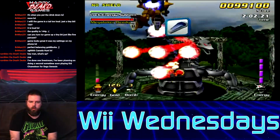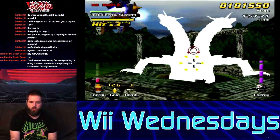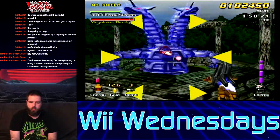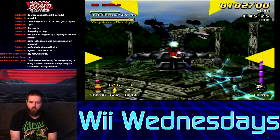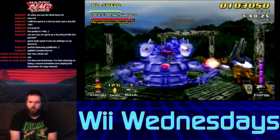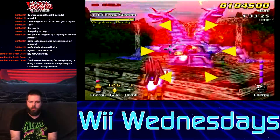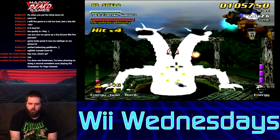I think you're supposed to be aiming at that red center — that's what I'm doing. I'll try some other attacks. They didn't give you a controls screen or anything like that, so I don't know how to attack, really. There's not that many buttons — well, there's a lot of buttons on the Wii and Nunchuck — but it's hard to figure it out when you're going so fast.